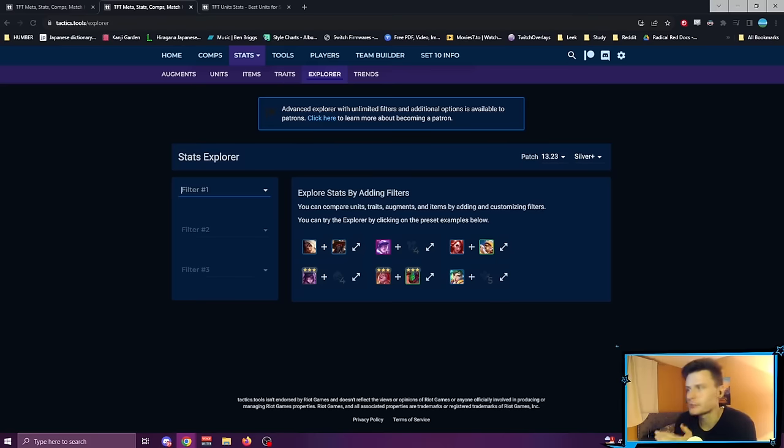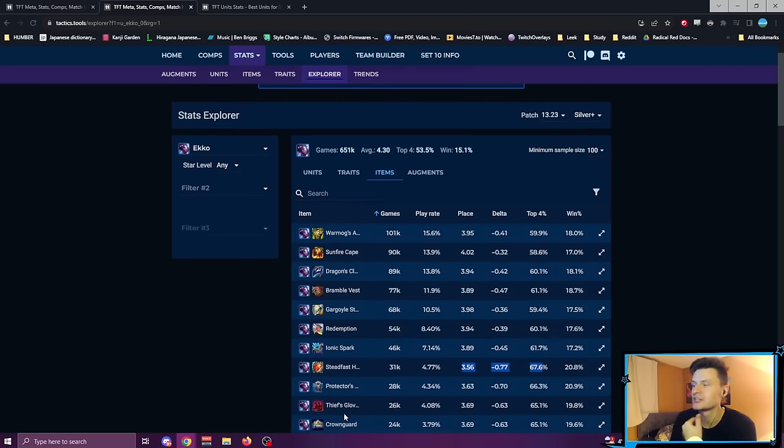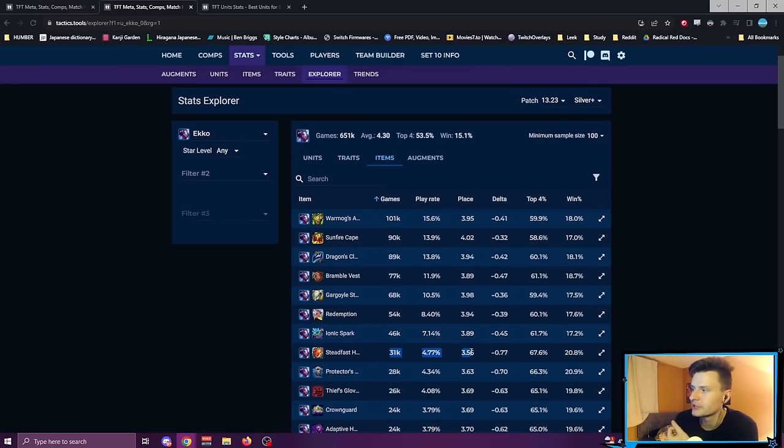For the last tip, this is a general one. There are two tank items that are relatively new — one brand new, the other came in 9.0 or 9.5 — and that's Crown Guard and Steadfast Heart. Both of these items are really, really good and flexible overall. Looking at Ekko: in general he's performing pretty well, and a lot of the items people are building are correct, but look at Steadfast Heart — a negative 0.77 delta, averaging a 3.5 with this item. It's a great item.